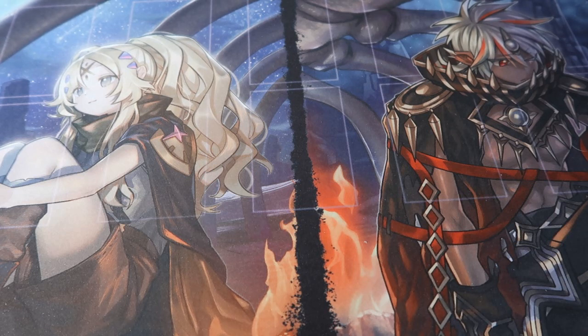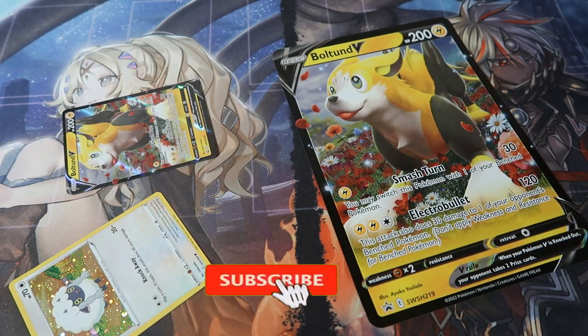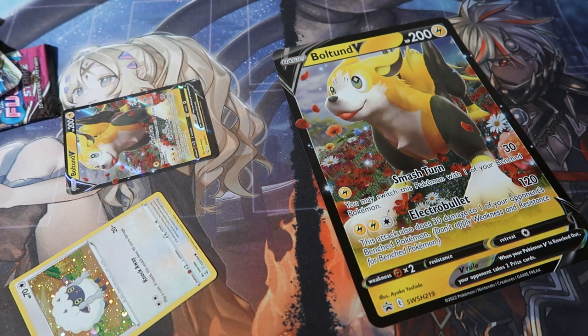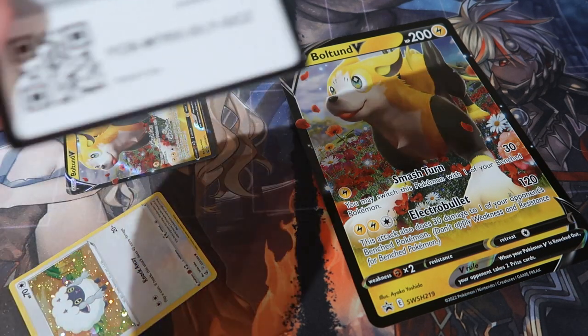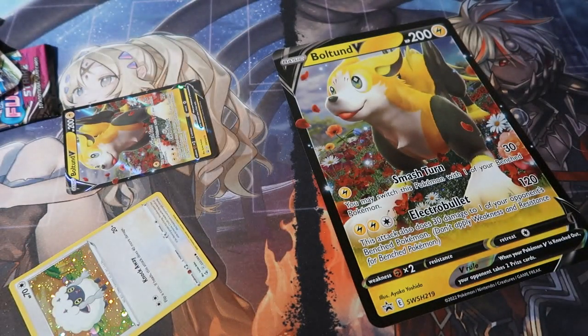It also comes with a Wooloo, because as you guys know this is a sheep dog, and my dog Bella is a border collie, also known as a sheep dog — so I have to open this up. You get yourself one pack of Evolving Skies, two packs of Brilliant Stars, a Fusion Strike pack, and a lovely promo card. The code is gone though.